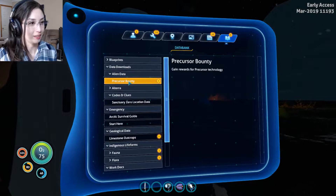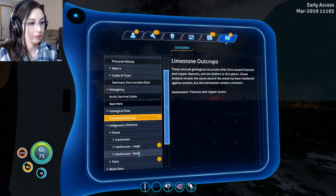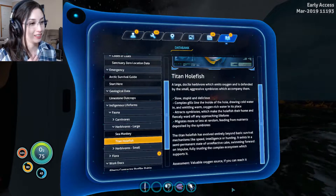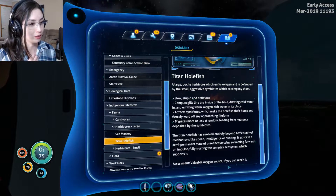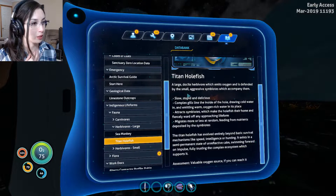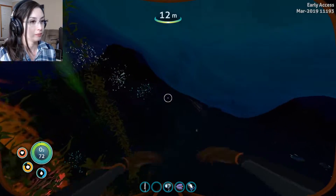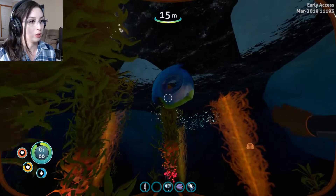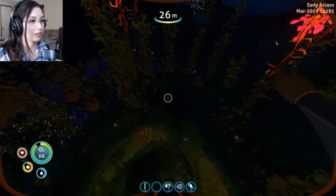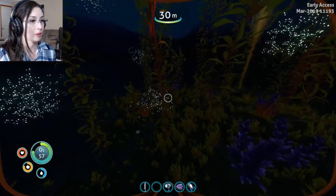Precursor bounty - gain rewards for precursor technology. I didn't read anything about the titan holefish. Another - slow, stupid, and delicious is all I got from that. Valuable source of oxygen if you can reach it. Large docile herbivore which emits oxygen and is defended by small aggressive symbiotes. Interesting - I did not know that. So that kind of replaces the brain coral that used to give us oxygen.